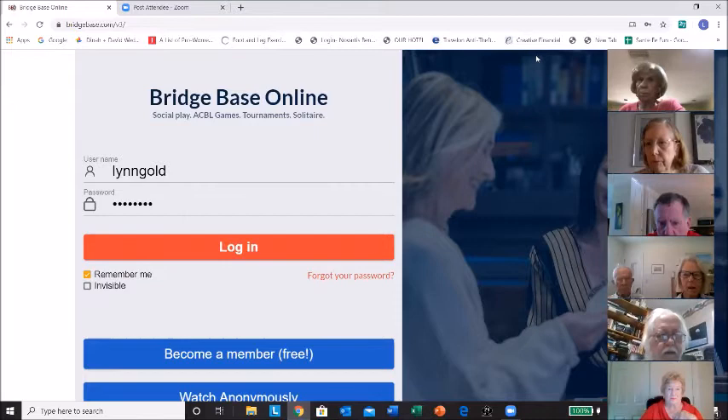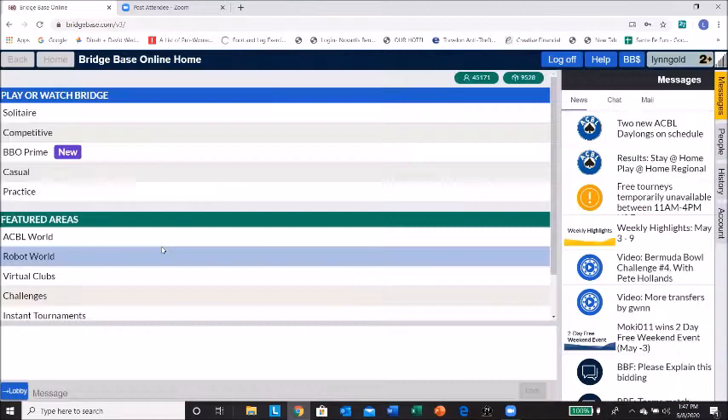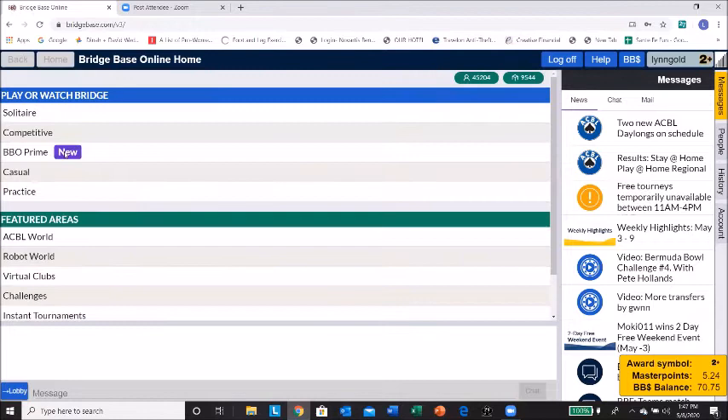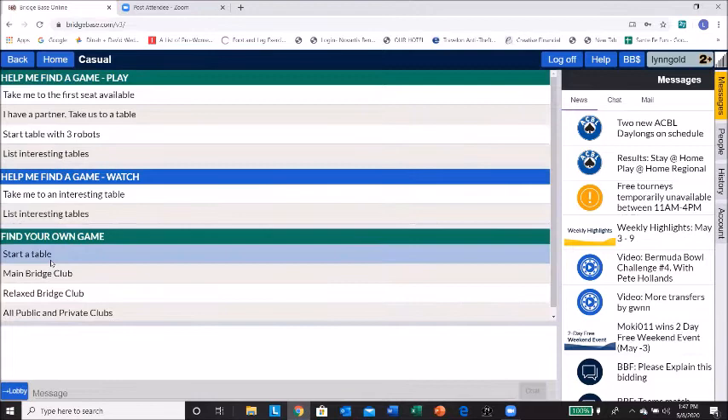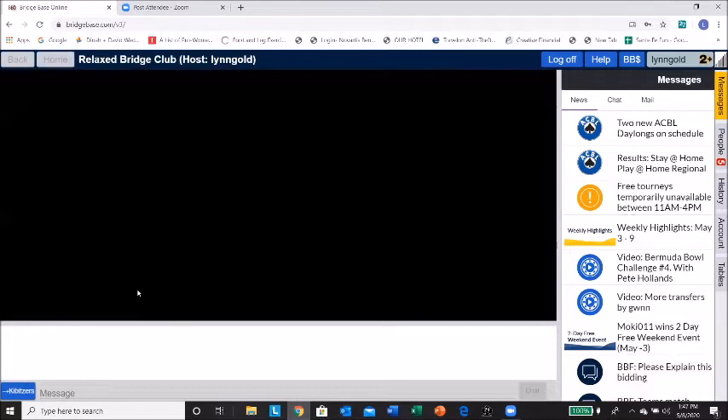I'm going to sign on now. Before you do that, Diane was just saying you can play against robots underneath, or become a member, watch anonymously — so that is an option. Go ahead and log in. Remember you can move the pictures around so they're not in the middle. I went to casual — I did that fast. Slowly: casual, and start a table. I'm going to start a relaxed game.